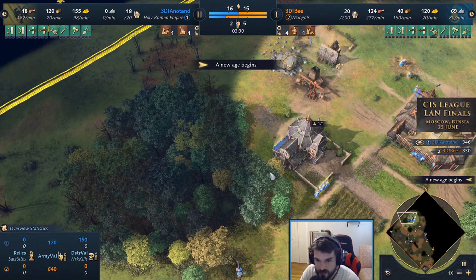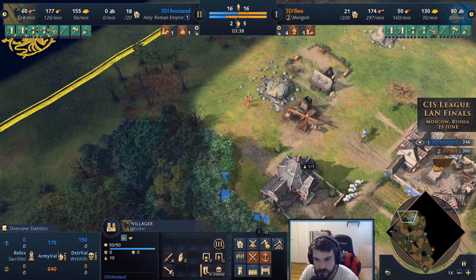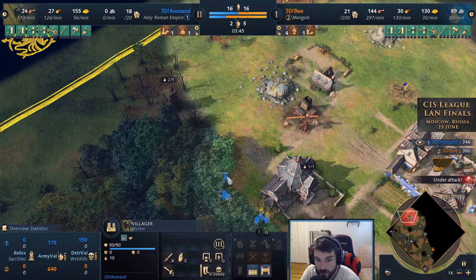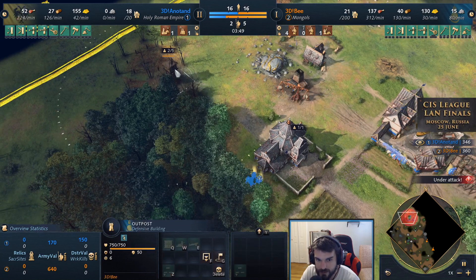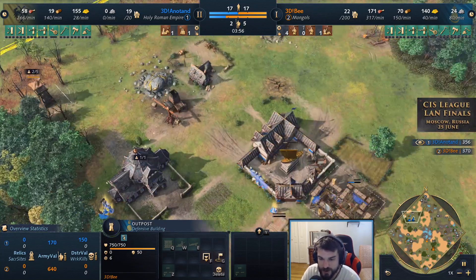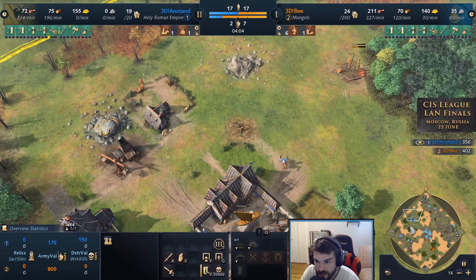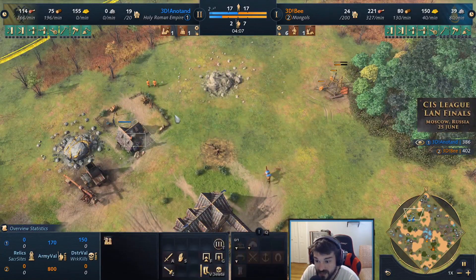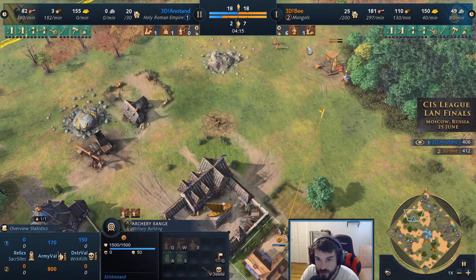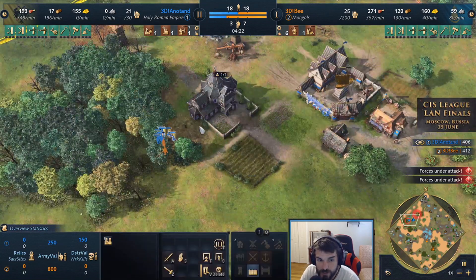The wood line right next to the chapel is starting to be gathered. Once the outpost gets upgraded, it may deny the edge of this wood line entirely. Annatan has his first archery range being dropped and will be able to get a couple archers out. There are only two spears on this side protecting the outpost from being destroyed, so the question is whether annatan can react in time — I don't think so unless he pulls villagers.